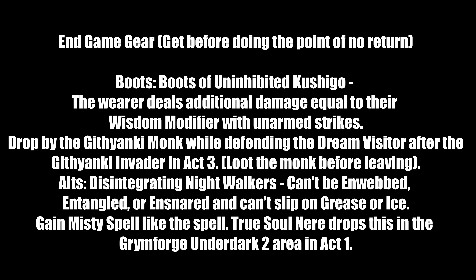For boots: Boots of the Uninhibited Kushigo — the wearer deals additional damage equal to their Wisdom modifier with unarmed strikes. So if your Wisdom modifier is 2 or 3, that gets added to every unarmed strike. Dropped by the Githyanki monk who attacks while defending the Dream Visitor after the Githyanki invaders arrive in Act 3. Loot the monk's body before leaving — these boots are very valuable. If you missed them, the Disintegrating Night Walkers from Act 1 are a solid alternative.